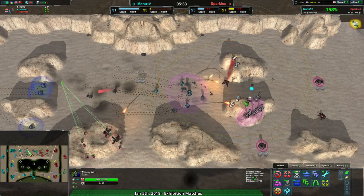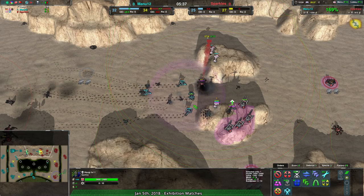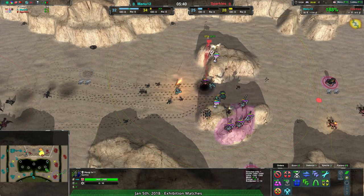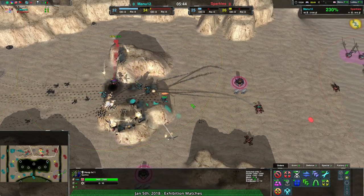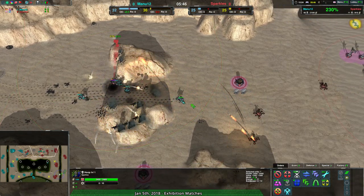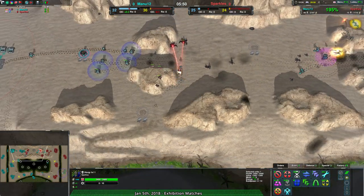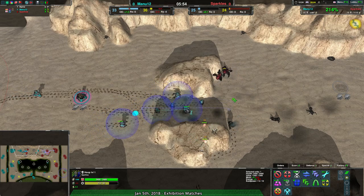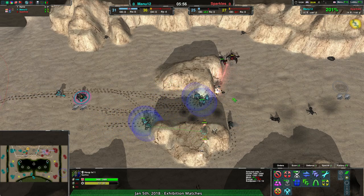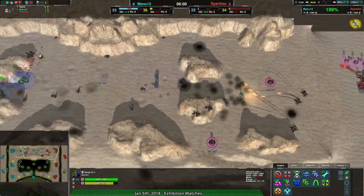At this point Sparkles is actually doing a decent job of surrounding Manu12. Manu12 almost feels like they're just pushing in, expecting their stronger economy to carry. Manu12 probably realizes their economy has been stronger for far longer, so they can attack more recklessly — but it still feels like they can't. Don't go for it if you can help it. Avoid attacking recklessly if you don't have to.